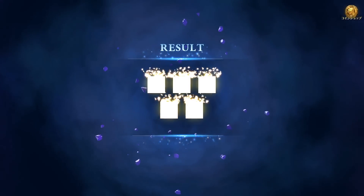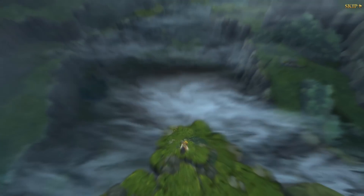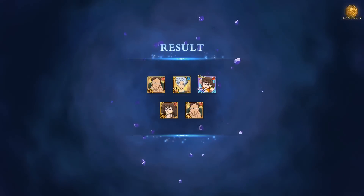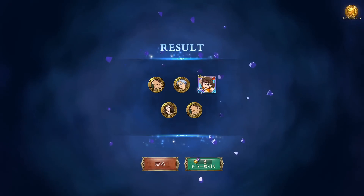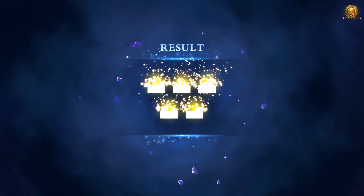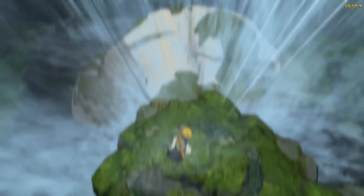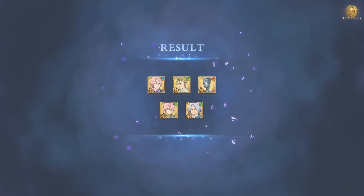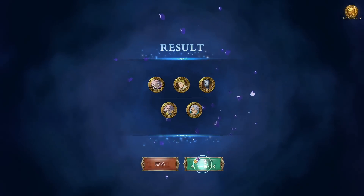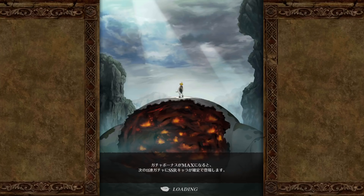We got an SSR Red Kung Fu Fighter at the end — another SSR added to your box. I thought that was going to be another shaft. I think we have finally run out of tickets. We did pull quite a few SSRs there at the end, so that was really nice. We have one ticket left so I'll leave that there — whoever gets this account in the giveaway will have a few tickets saved up to use whenever they feel like.